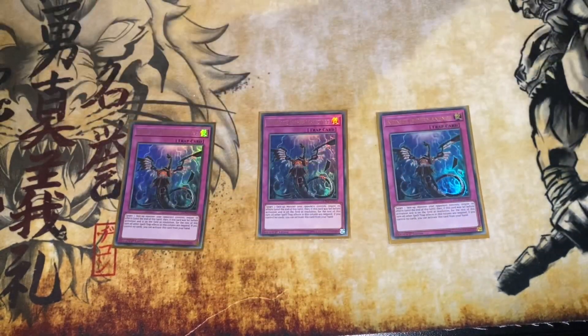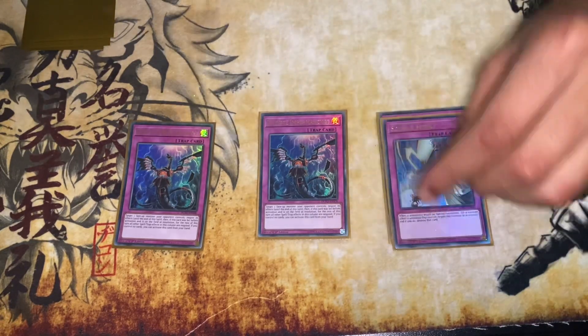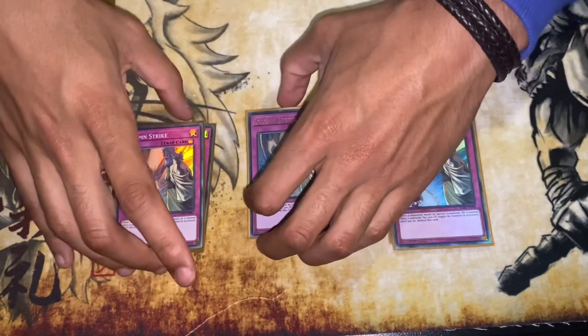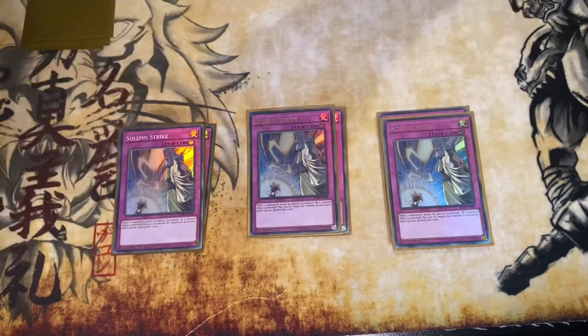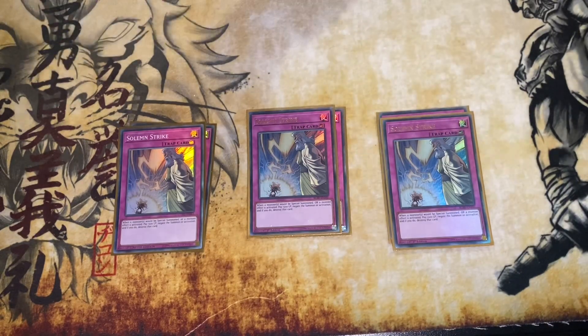I cut my hand traps because I'm playing three copies of Infinite Impermanence — your very standard negate card, reprinted now so much cheaper. Three Storming Mirror Force — I feel back row has a lot more value now with Phoenix Enforcer in my deck. Having a good back row is extremely important because it gives us consistent negation, and even if we have these cards in hand we can prepare for our next turn without burning too many resources.